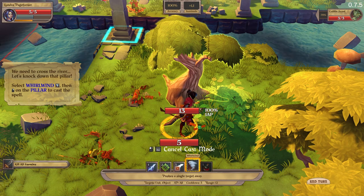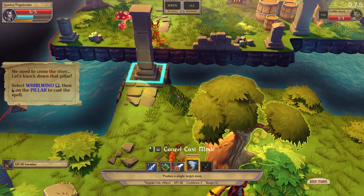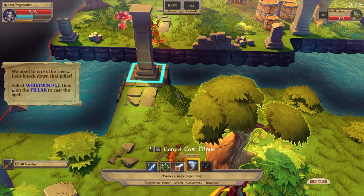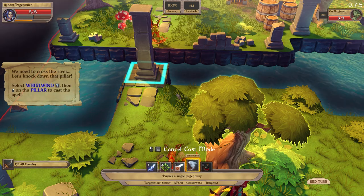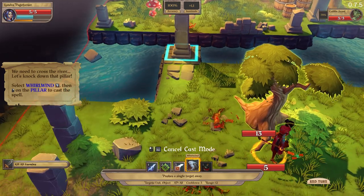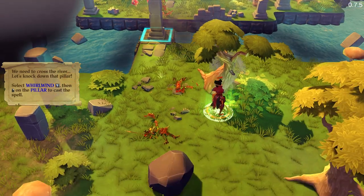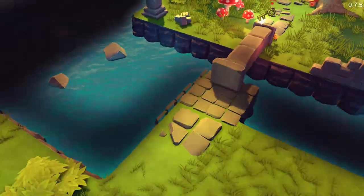In Fort Triumph you can interact with the environment to your advantage. For example, you can pull enemies into a river, push stones or objects on them, burn a village, or push a column onto their faces and make yourself a bridge. Select the wind ability — it's not working. Now it's working. There you go. Goodbye.